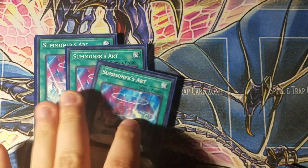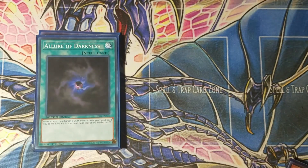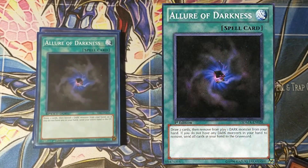Then three Allure of Darkness. Three copies seems heavy but it works here because you have so many dark targets: three Red Eyes Black Dragon, two Decoichi the Battle-Chanted Locomotive, two Lord of D, and one Sphere Kuriboh — eight dark targets total. You're typically always finding a dark target, so Allure of Darkness is always there for you, whether banishing a spare Red Eyes or a Decoichi you don't need.